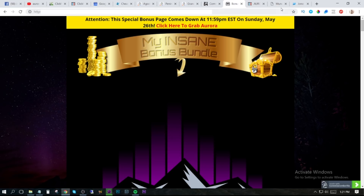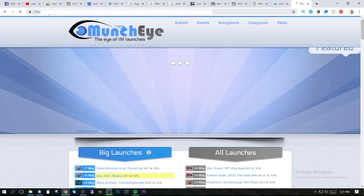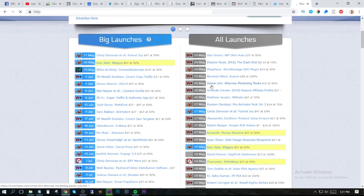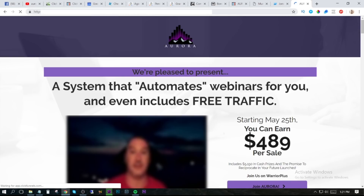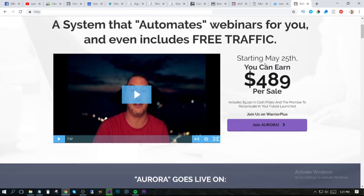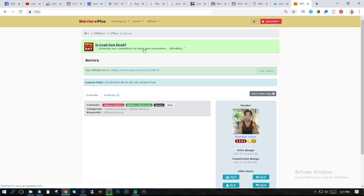To get your affiliate link, open up a new tab and go to muncheye.com — M-U-N-C-H-E-Y-E.com. Down on the right you're going to see the 25th of May, Brendan Mace, Aurora — click on that. Then where it says 'JV page,' click on that. I will also link the JV page down below this video to make it easier — just click on the link in the description that says 'JV page.' It's going to open up that page and all you need to do is click on 'get your affiliate link,' which will open up the page where you apply for your link.